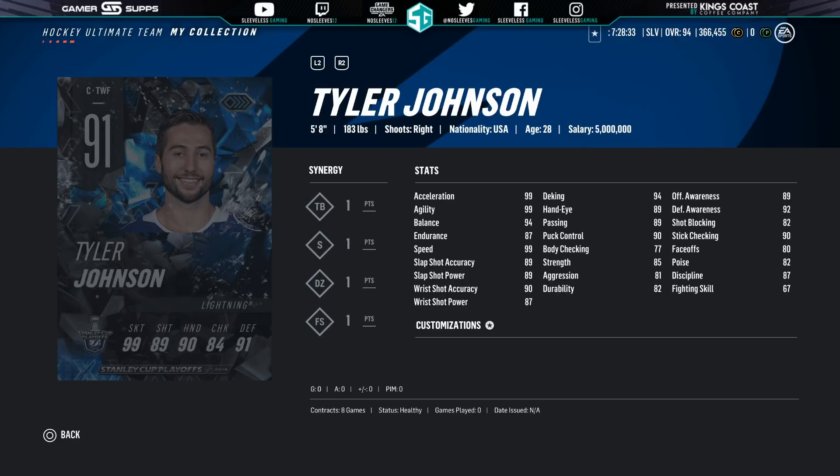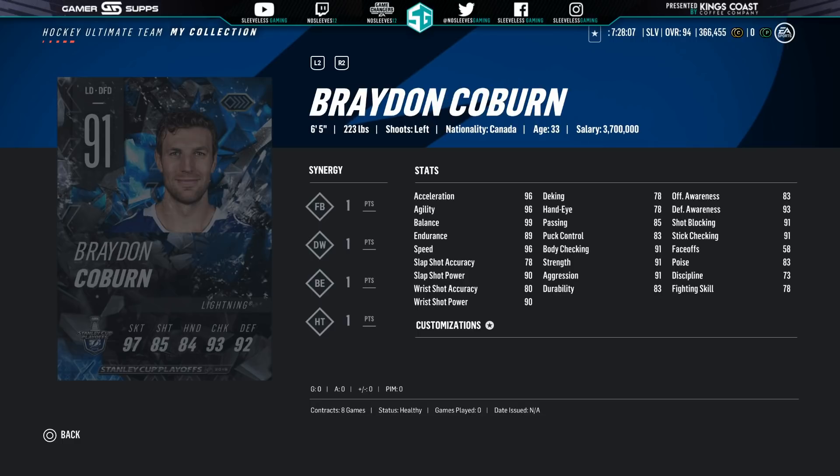And the other card for the Lightning is the Absolute Unit, Braden Coburn. This would be a great defense card when they win the first round — doubled all the synergies at 99. I have a feeling this is going to go for a ton on the market.